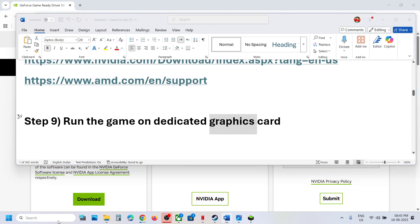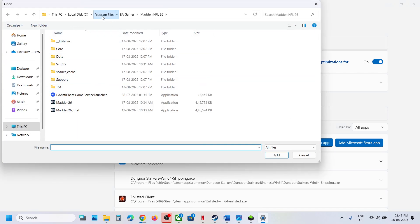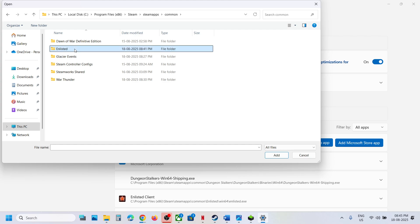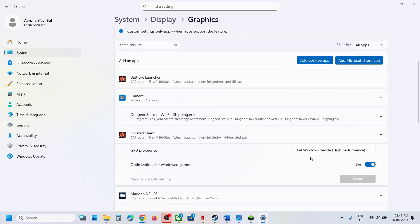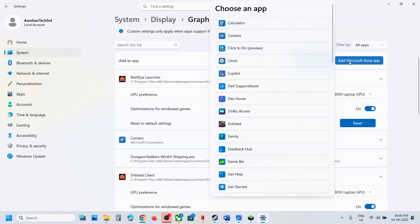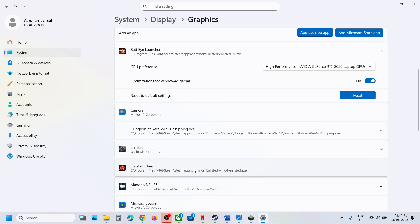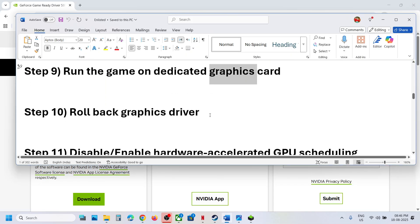The next step is to run the game on the dedicated graphics card. Type 'Graphics Settings' in the Windows search box, click on Graphics Settings, then click Add Desktop App and navigate to the game installation folder. Select the game exe file and click Add. Once added, click on the game and select High Performance. Do the same for the launcher. For Game Pass users, click Add Microsoft Store App, find the game in the list, add it, and set it to High Performance.